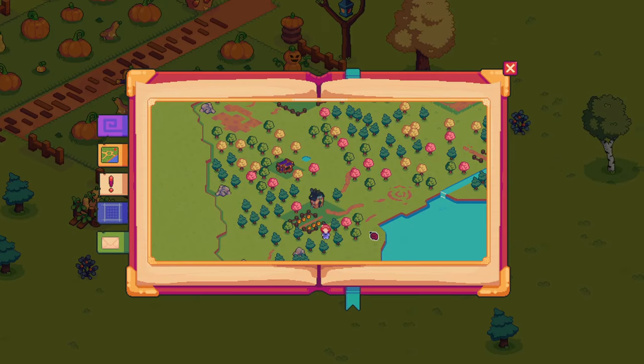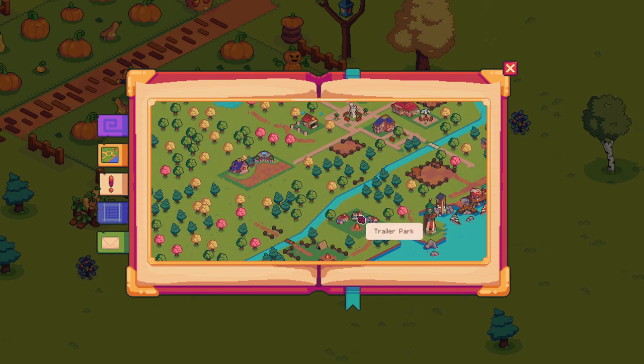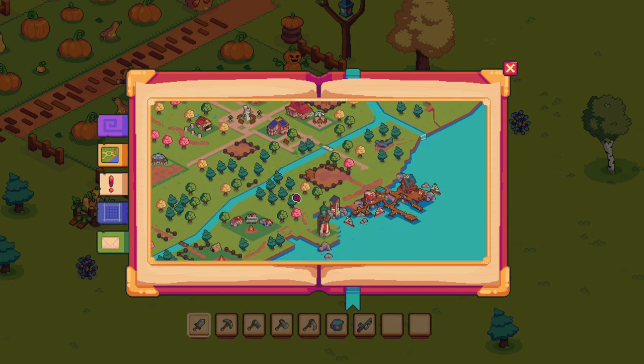Adorable pumpkins. It looks like some kind of magic circle here. Trailer park. Oh, here's the heart of the town — we'll make our way there.